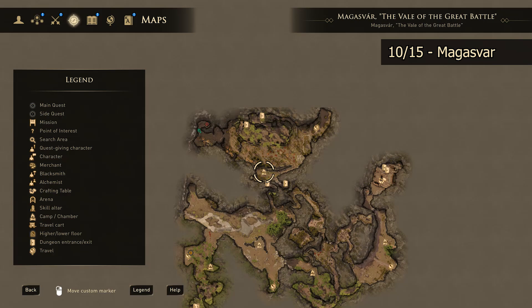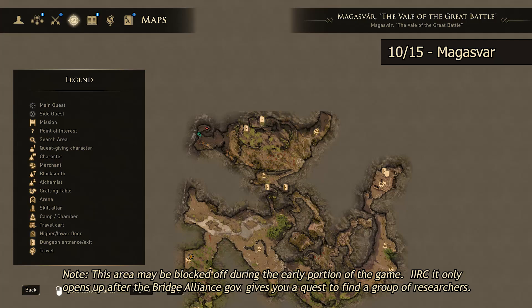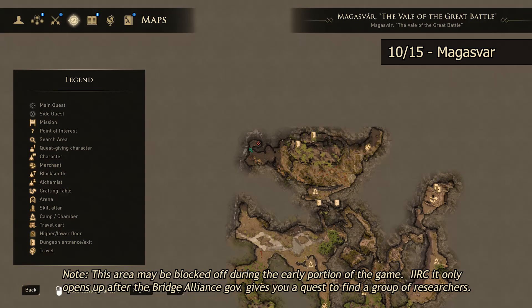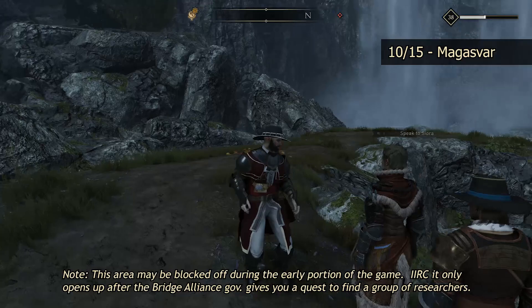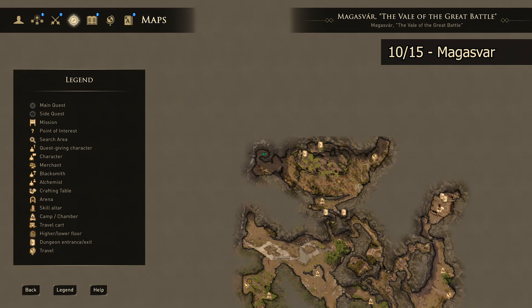Our next skill altar is going to be found out in Magusvar as well. Start at the camp shown on the map. This area, if I recall correctly, is blocked to you early on in the game and only opens up once you get a quest from the Bridge Alliance governor to go search for a research camp or a group of researchers that have been kidnapped. Once you get up in here, make your way to the northwest corner over by the waterfalls, and then out onto this little path — you're going to find your skill altar right here.